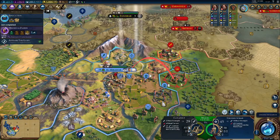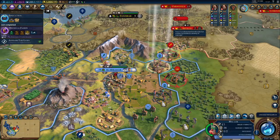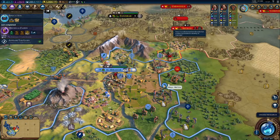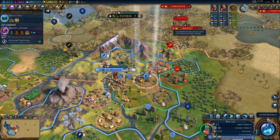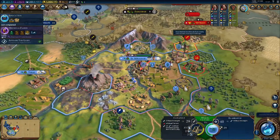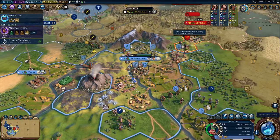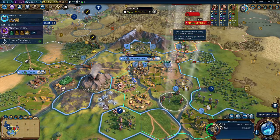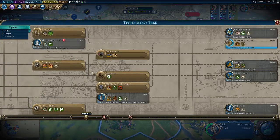We're going to start by attacking the swordsman. I can move and shoot the swordsman — actually I can't shoot the swordsman. Okay, then we'll attack that first. Almost kill it — there you go, got that guy out of the way. Still a lot of one-turn stuff. We won't be building a harbor so we'll get that one out of the way.